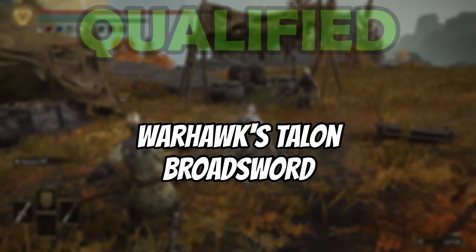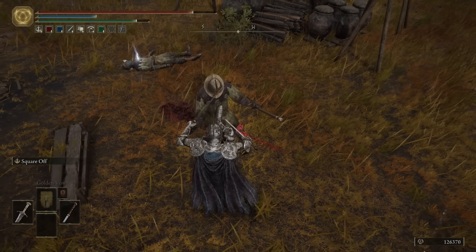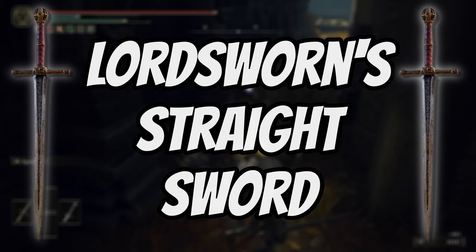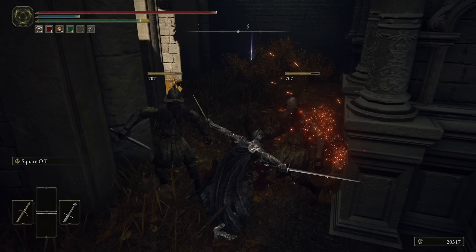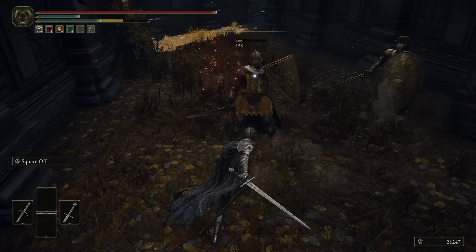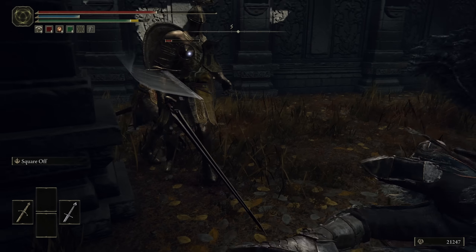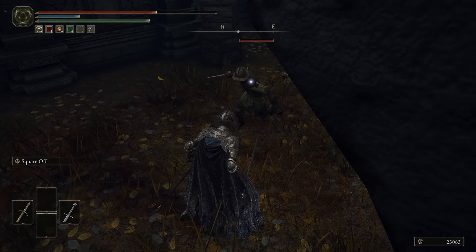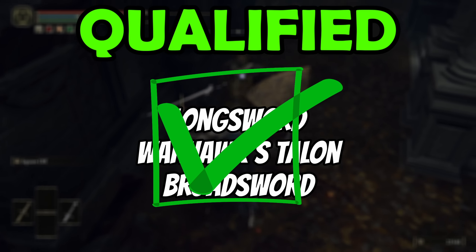The broad sword is another one I'm going to put through along with the Warhawk's Talon, as it has the best combined attack rating of all the regular smithing stone straight swords. Now of the remaining two, both the long sword and the lord swain's straight sword — on the surface it does appear as though the lord swain's is better. However, this is only applicable in the early game, as the standard long sword actually has far better scaling, especially when you apply any affinities to it, particularly flame art, sacred, or magic. Therefore, in the late game, because the long sword has that significantly better scaling, it also does far more damage when your stats start to get into the 50+. So going through to round two from the regular category, we have got the long sword, the broad sword, and the Warhawk's Talon.